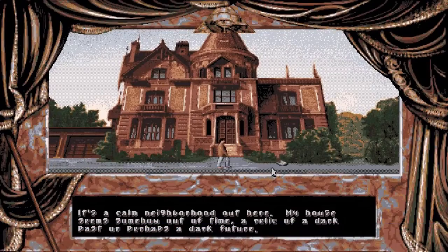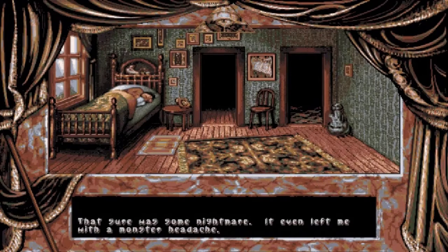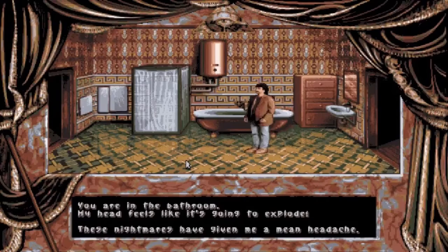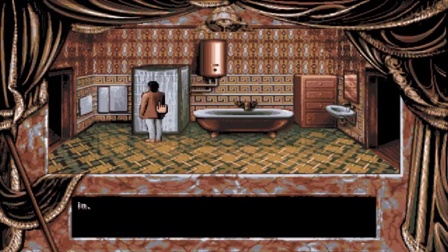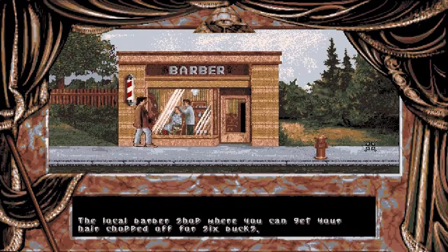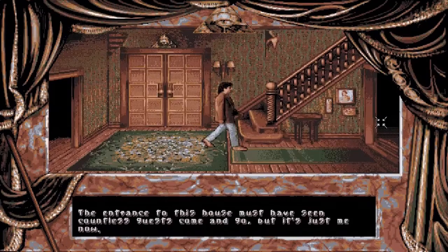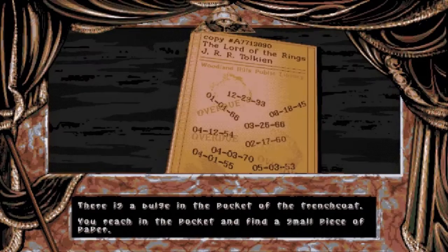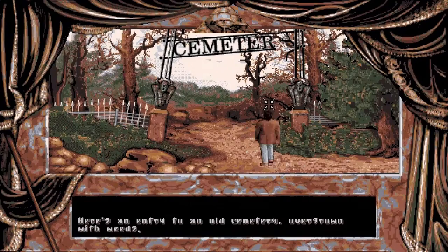The game plays like any other adventure game. You explore the world, find items, then use them to solve puzzles which progress the story forward. At the start, the game immediately throws you into one such puzzle — Mike wakes up with a monster headache and you have to find some way to relieve the pain. The game doesn't really give you any clues about what to do. You have to know to look in the bathroom where you'll find some headache pills, and also take a shower because Mike smells terrible and you won't be able to enter any of the buildings in town. This is all fine — exploration is a huge part of adventure games — but there is one design choice that ruins it all.